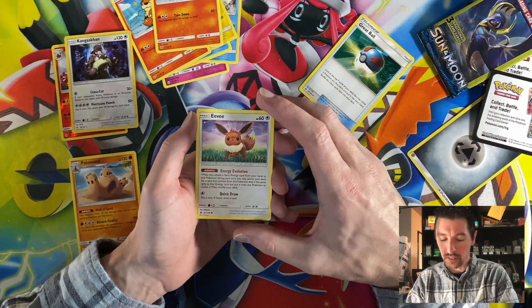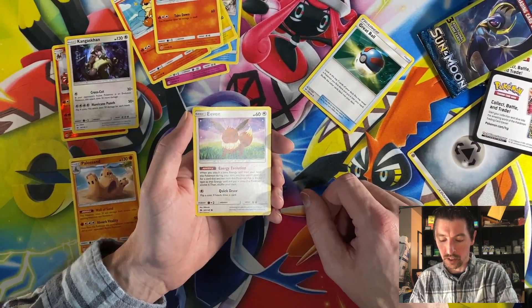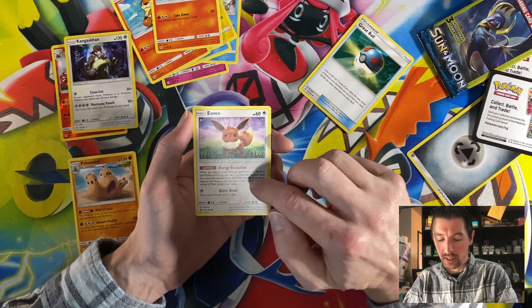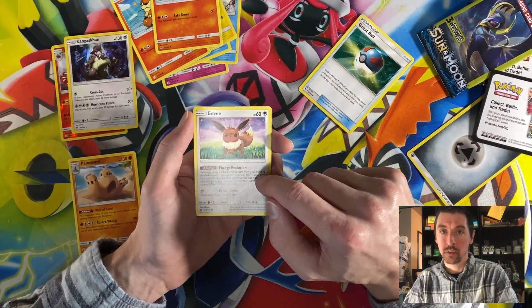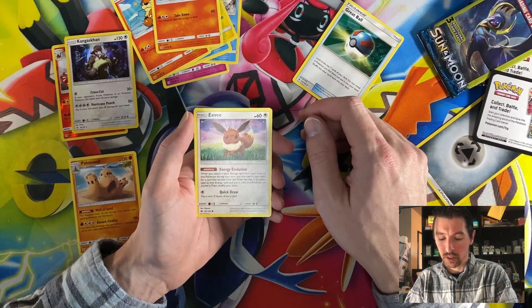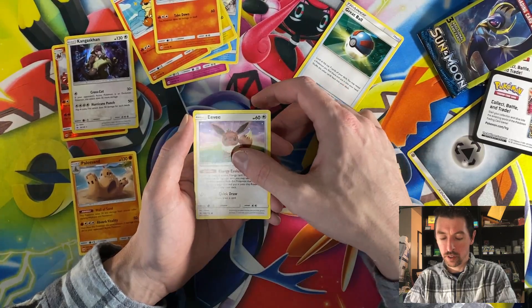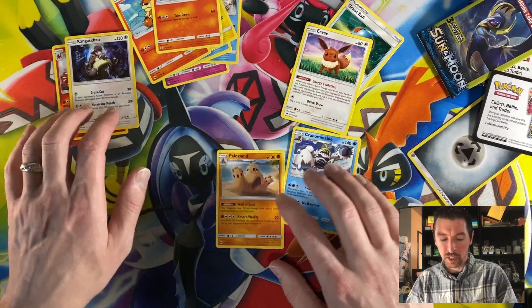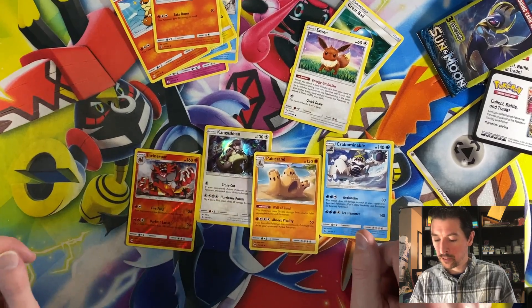Eevee — oh, I love this Eevee, such a great card. They need to reprint this one, I really hope they reprint this one. This was a reprint of an older one, but this Evolution Eevee is so good. And another rare — so we got four rares out of five packs.